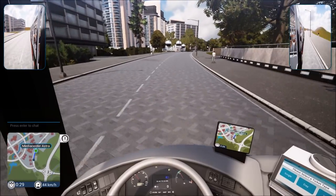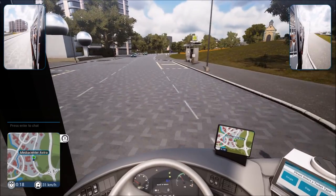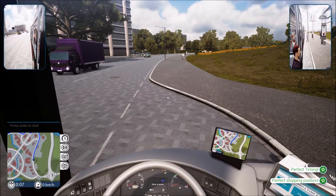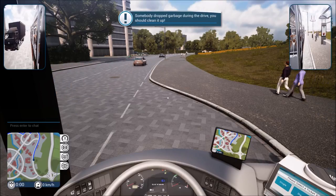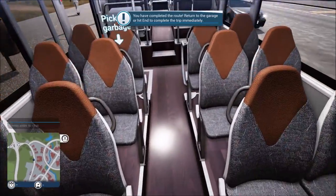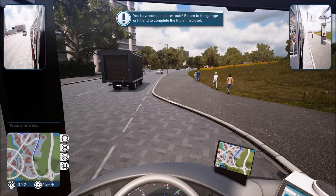We want to hit every stop at least once so that whenever we hand off these routes after creating them and doing a little work to edit them. Hey, look, I think that's our bus right there - we just passed our bus. There we go - several people getting off. Somebody dropped some garbage, so let's hop off and find the garbage if we can. There it is, we got that. Let's go ahead and get back in the cockpit.